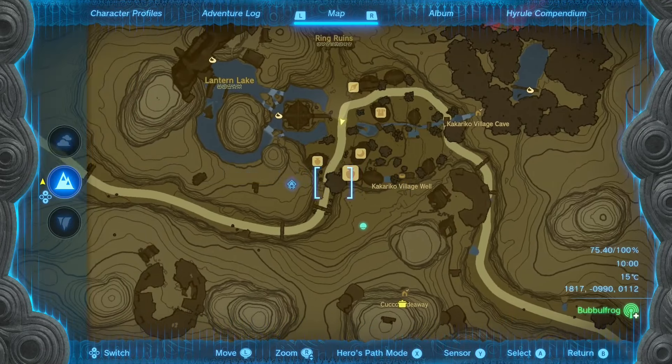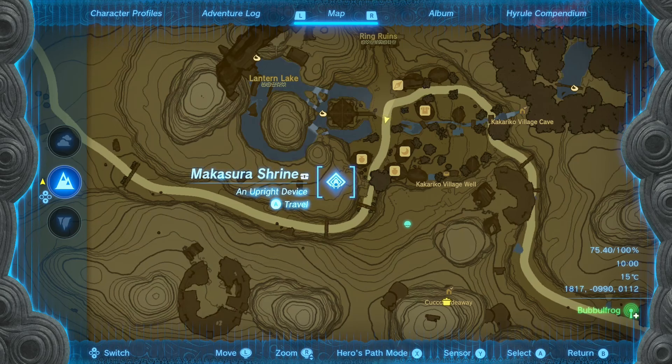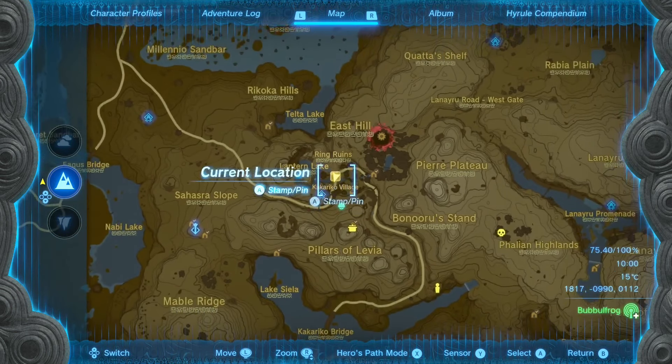Once you do, it might be a good thing to go over here to the Makasura Shrine and at least register the fast travel point on the map. You do not have to complete the shrine necessarily, but then you have a fast travel point to Kakariko Village.